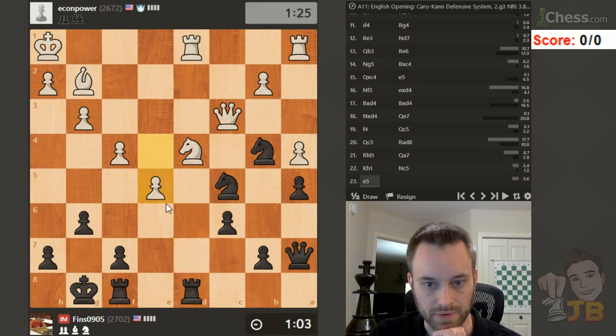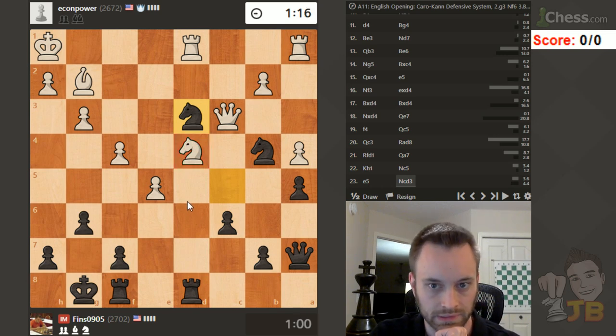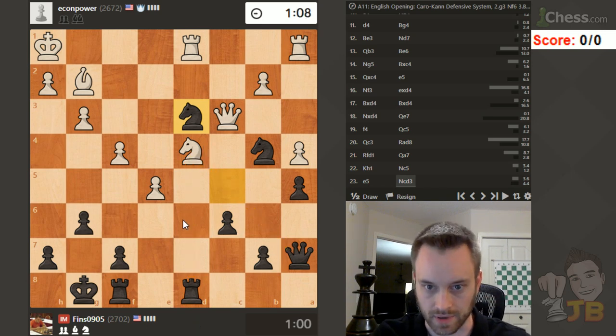I'm envisioning knight d3 being pretty good here. Knight d3 poses some concrete problems: if there's a double capture I win d4 in the end, and if this knight moves, knight f2 is crushing. Knight f2 is going to win the house - it's a massive threat. I'm also threatening the knight on d4, so this looks very good for me. I think I'm going to go up the exchange.